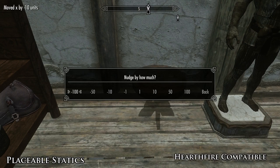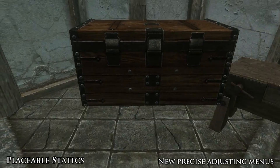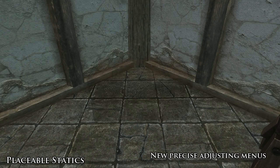Now the mod includes all of the furniture in your Hearthfire home — everything is craftable and moveable now. On top of that, the menus have been adjusted for a more smooth and precise nudging and rotating system, making it easier for you to get items in the perfect place.